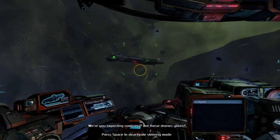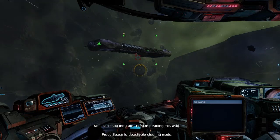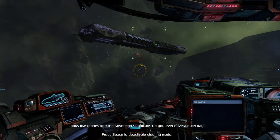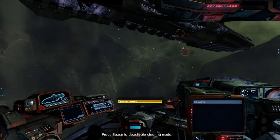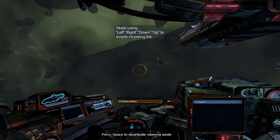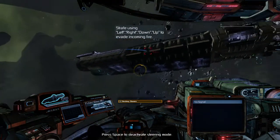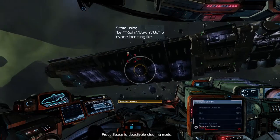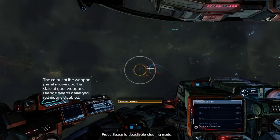Were you expecting company? Are these drones yours? No, I can't say they are — they're headed this way. Looks like drones from the Sovereign Syndicate. Do you ever have a quiet day? So now we have to destroy these drones. Strafe using left, right, up, down to evade incoming fire. I need you to stop shooting my ship, sir — please. There we go, now we get to do a little bit of combat.